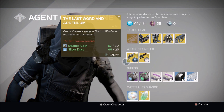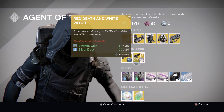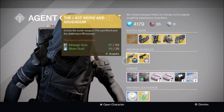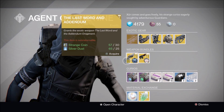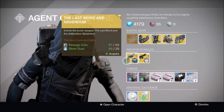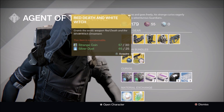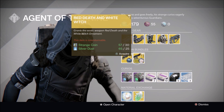Xur's weapon bundles for today are really good, offering the Last Word with the Addendum ornament and the Red Death with the White Witch ornament. The Last Word is a great exotic — one of the better ones in the game. It excels in the PvP space, so pick one of these up and go show everyone you're not that scared of Thorn anymore.